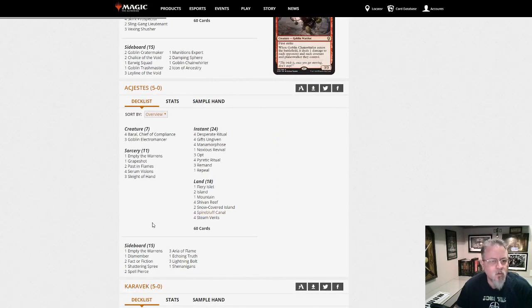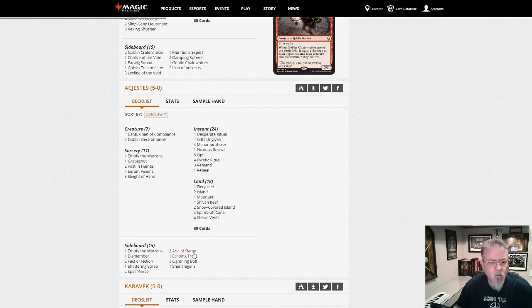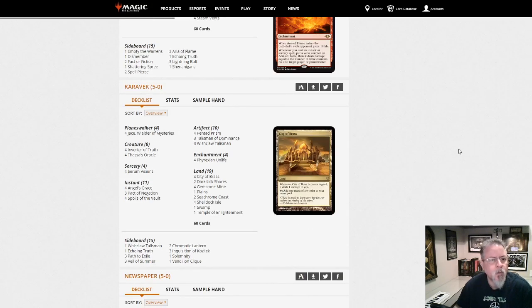AC Justice with Storm. One Grapeshot and one Empty the Warrens, so you can't Meddling Mage them out of their win condition — at least not easily. Aria of Flame in the side. No Pyromancer's Ascension currently in this build.